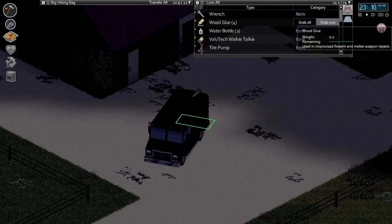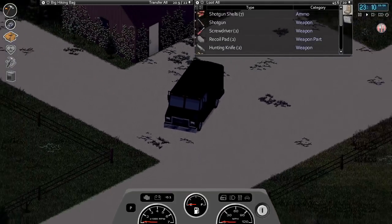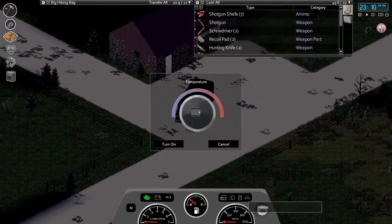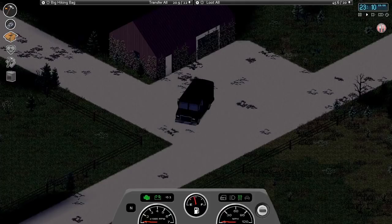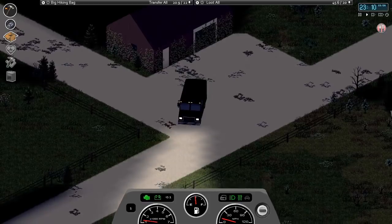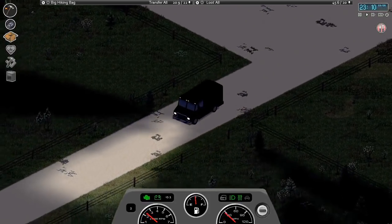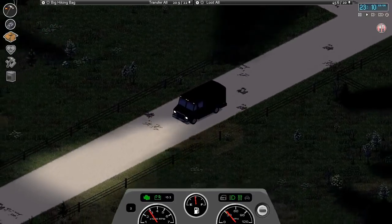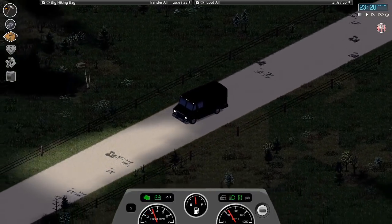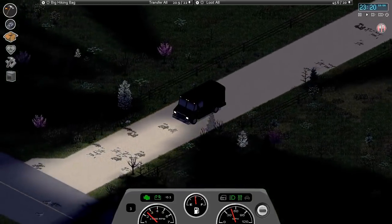Car is ready to go. We've got about 50 units we can toss in there if we so desire. Let's fire this up, turn our heater on, turn our lights on. I put the gas that we picked up in the last episode into the car, so we're now up to a half a tank of gas. That's more gas than we've ever had — more gas than we'll probably ever need. So let's head back into town.